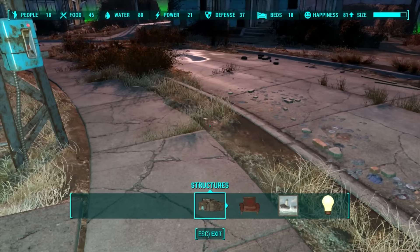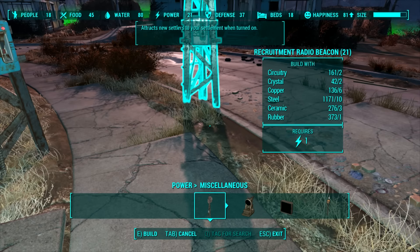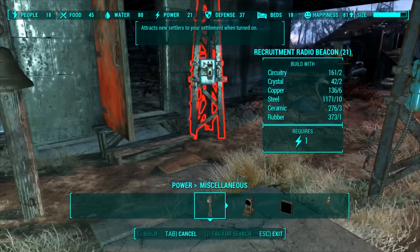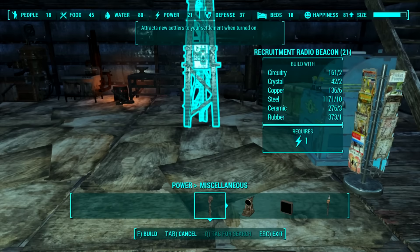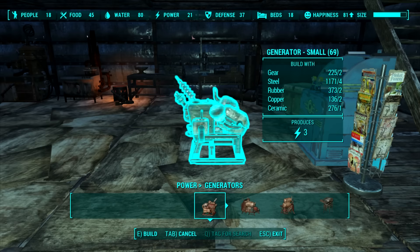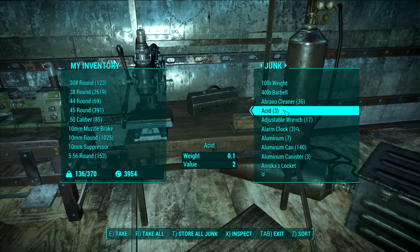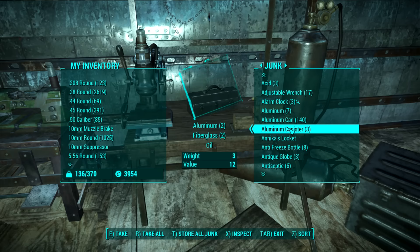We're going to make recruitment radio beacons for all our various settlements so we can hopefully grow them while we're out gathering resources. Let's see what it needs: a bit of steel, rubber, ceramic, copper, crystal, circuitry. And then the generator needs rubber, copper, ceramic, steel, and a gear.